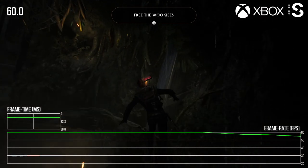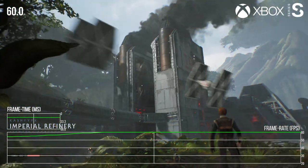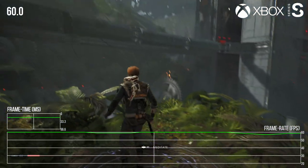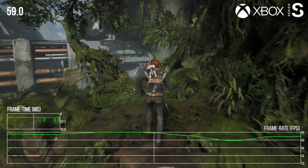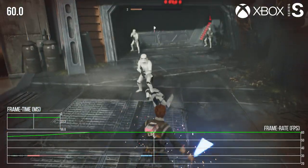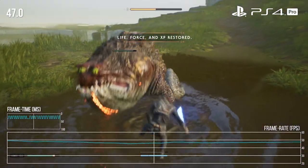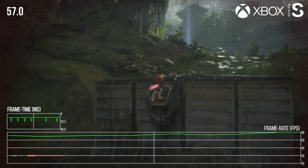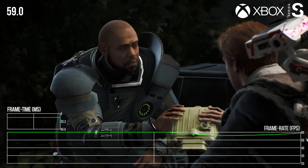Unfortunately, this is not entirely true of the Series S, where I found performance was not as strong as the others. It seemed to exhibit actual dips during gameplay and cutscenes that were more GPU-related rather than IO stutters — you'd just be running along and see the frame rate start to buckle under 60. It's not amazing, but it's actually still not bad, and it's a massive improvement over Xbox One X or PS4 Pro when running in performance mode. The image quality is a little lower, but it runs a lot better than those. It does not match Series X or PS5, so it's worth keeping that in mind.